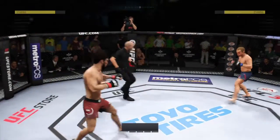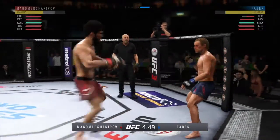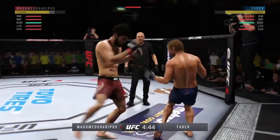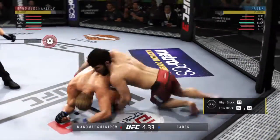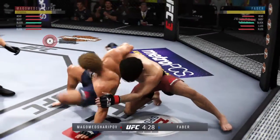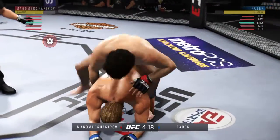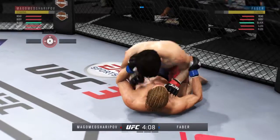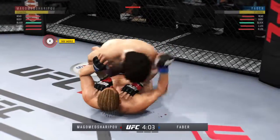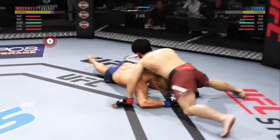Second round here. He's hurt — he secures the takedown. Slides him over and a nice reversal here. He's reversed this position and he's got his back. He's doing a great job of moving and transitioning here on the ground — big punch from the bottom. Excellent movement on the ground here, constantly moving, constantly staying busy.